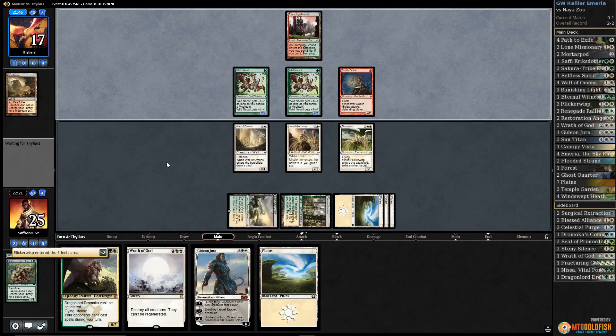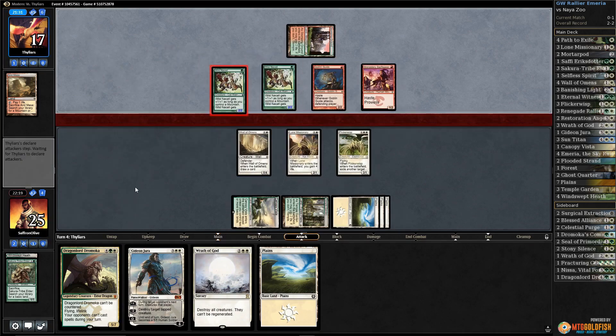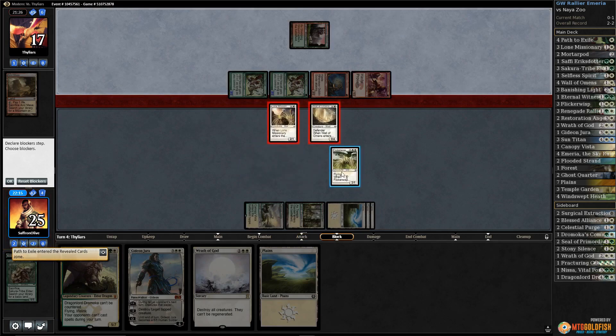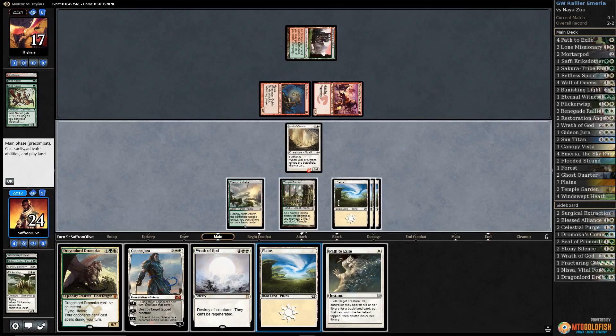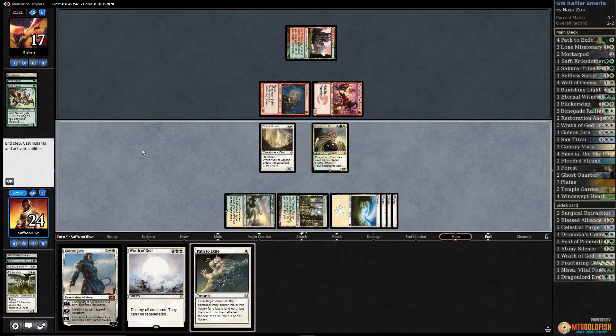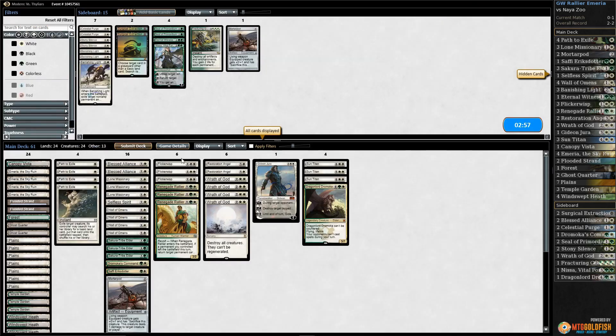Next turn we untap with Dromoka, then we can play Gideon after Dromoka. They could have Path but Dromoka is super huge against what this deck is trying to do. Opponent has a Swiftspear, keeps attacking. We have Path on top — block, block, block. Bunch of stuff dies, we drop to 24. Opponent basically needs Path or the game just ends. We get Gideon plus Path and our opponent scoops it up.